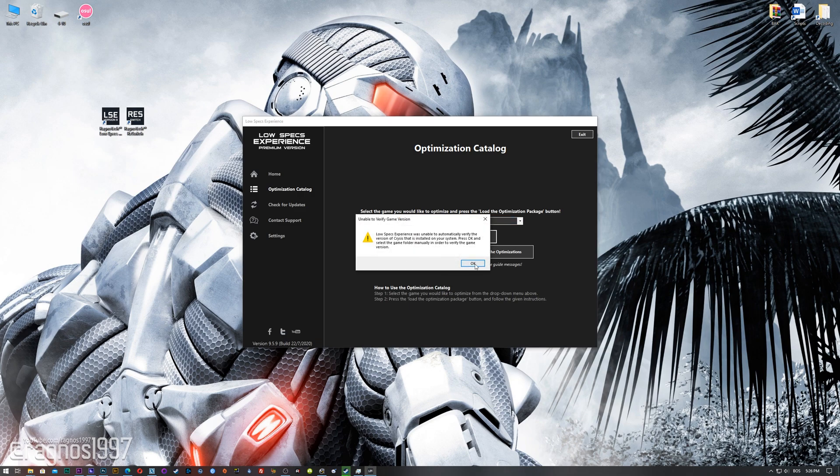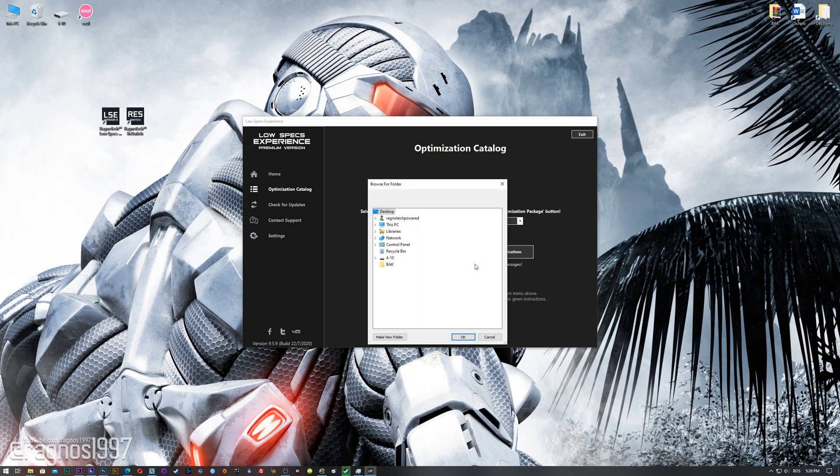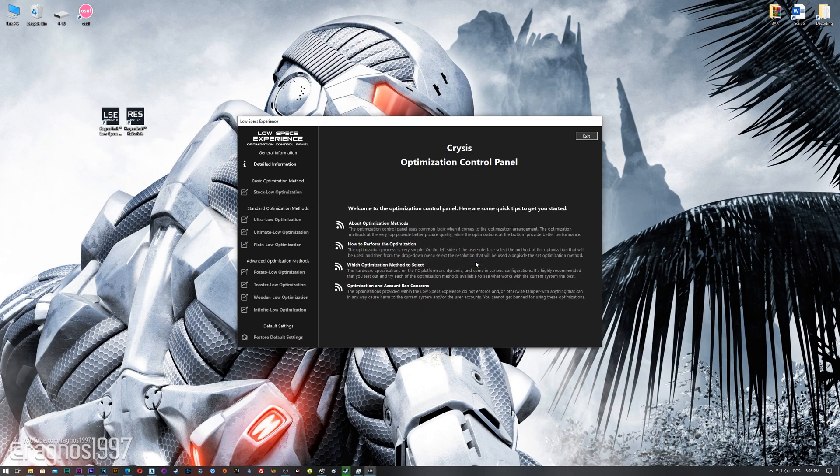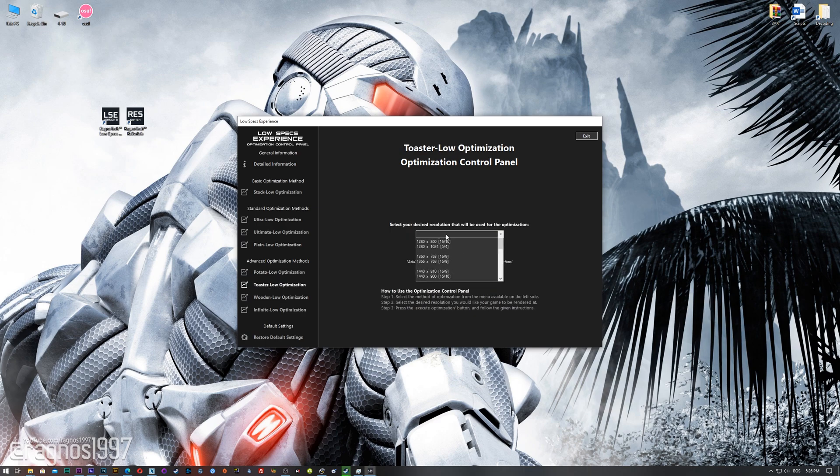If the Low Specs Experience does not automatically detect the game version, simply select the game installation directory and press OK, and the optimization control panel will load. When it loads, simply select the method of optimization and resolution you would like to run your game on. This is something you will need to experiment with on your own to see what works best for your system.